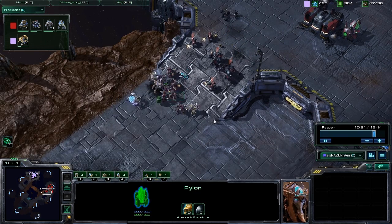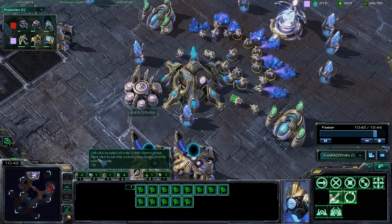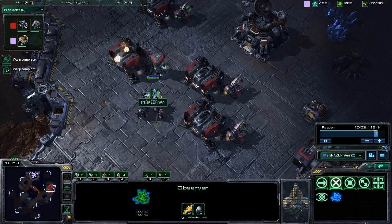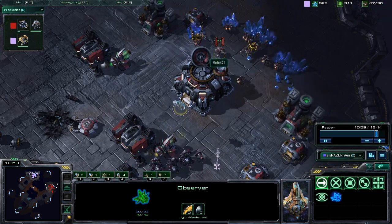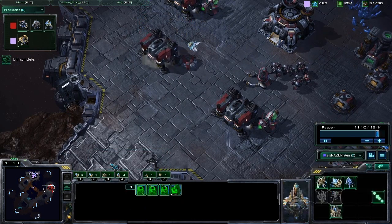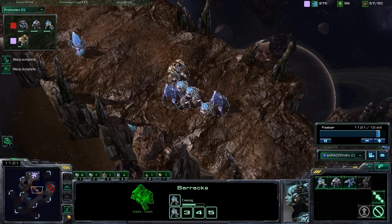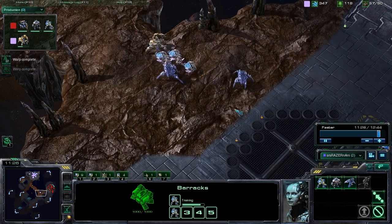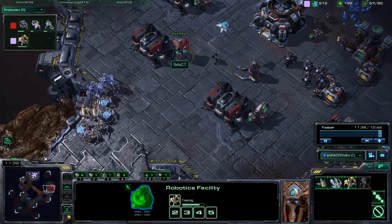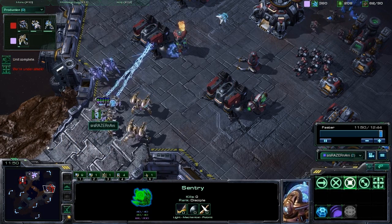He did manage to fend off the initial attack, but he lost a ton of workers and a majority of his units. All we have to do now is pump up another control group of units and push out again. Our economy has been strong the entire time and we haven't taken any damage at our base. Scouting his base with our forward observer shows he has almost nothing in workers compared to us, since he had to pull so many off the line just to defend. With our ability to warp in units instantly, we can feel comfortable pushing out again and continuing to produce Immortals rallied to the battlefield.